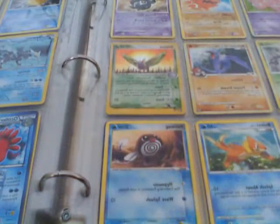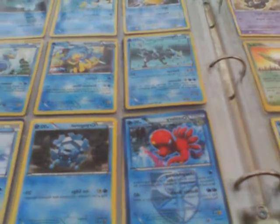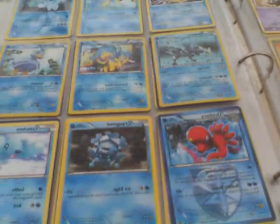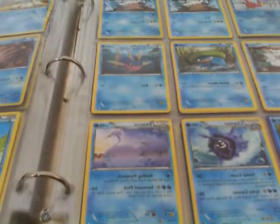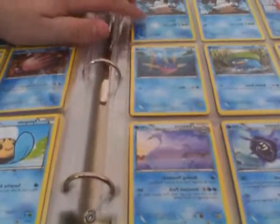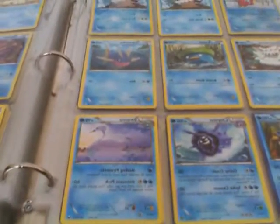Now I'm going on to my Water Types. I have Psyduck, a Seadra, another Seadra, a Cubchoo, a Cryogonal, a Simipour, a Ducklett, a Jellicent, Corsola, and another Cubchoo. I have a Dolly Bird, a Snorunt, another Snorunt, another Snorunt — and one of my Snorunt is a Reverse Holo. I also have the evolution of Snorunt, which is Glalie... actually it's Froslass.